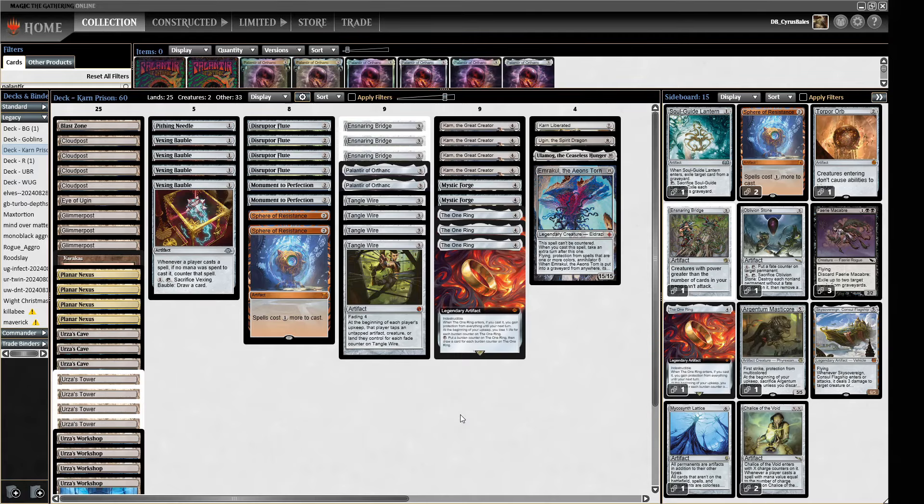Hello and welcome to Crucible of Words for more dedicated Legacy action. Today I have a donation deck — Sony wanted me to play their interesting sort of Cloudpost big mana prison brew. So here we are.